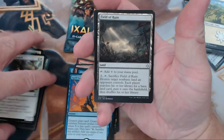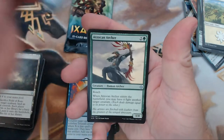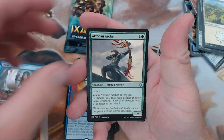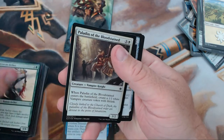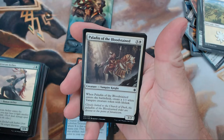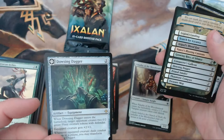Alright, two packs left. We have Field of Ruin, Storm Fleet Spy, Atzakan Archer, and our rare is the Dowsing Dagger. We also got a Paladin of the Bloodstained as a foil.